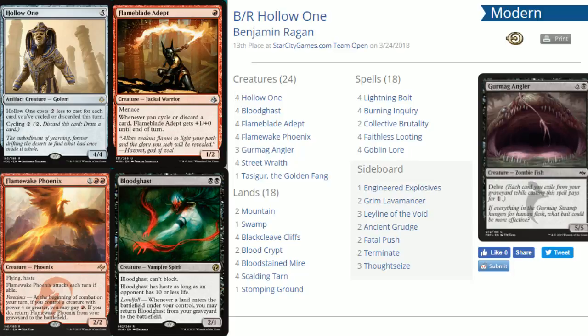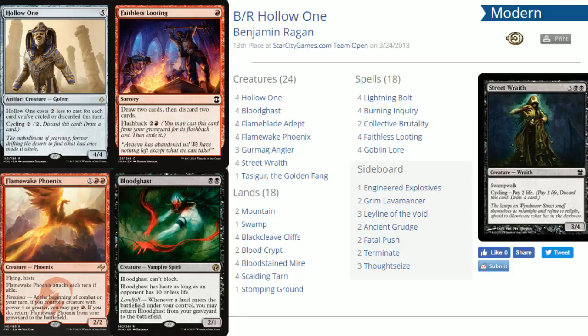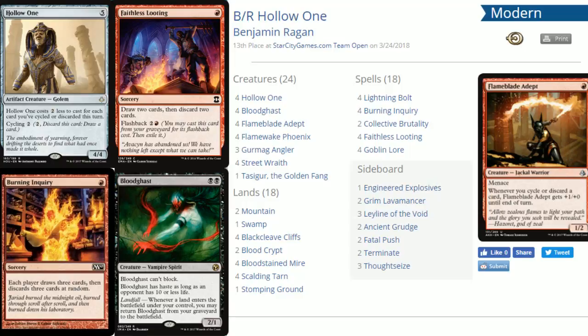Now let's talk spells. Street Wraith has the cycle ability — pay two life, draw a card, and Street Wraith gets discarded. Cycling it reduces Hollow One's cost and buffs Flame-Blade Adept. For turn-one red spells we've got Faithless Looting and Burning Inquiry. These are your 'draw some stuff, maybe get Hollow One super cheap' spells. Ideally turn one you're playing Flame-Blade, Faithless Looting, or Burning Inquiry.